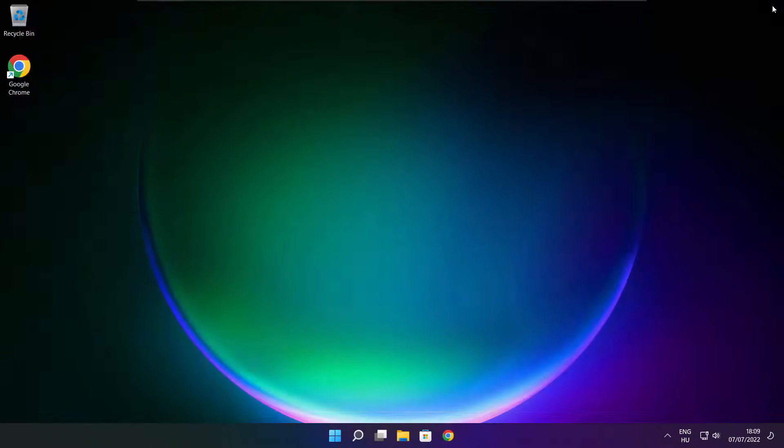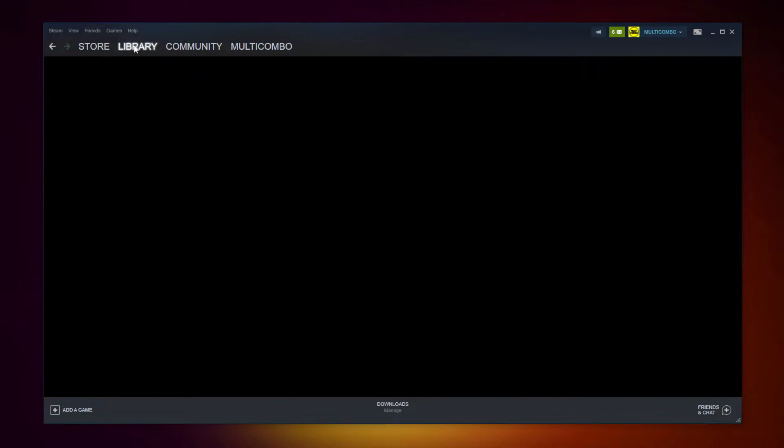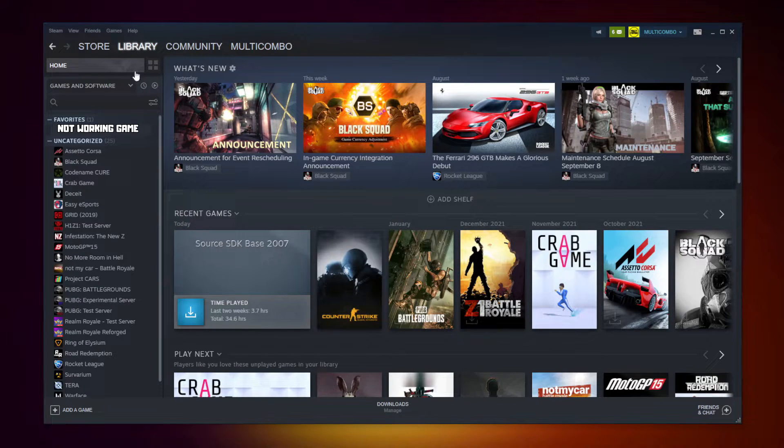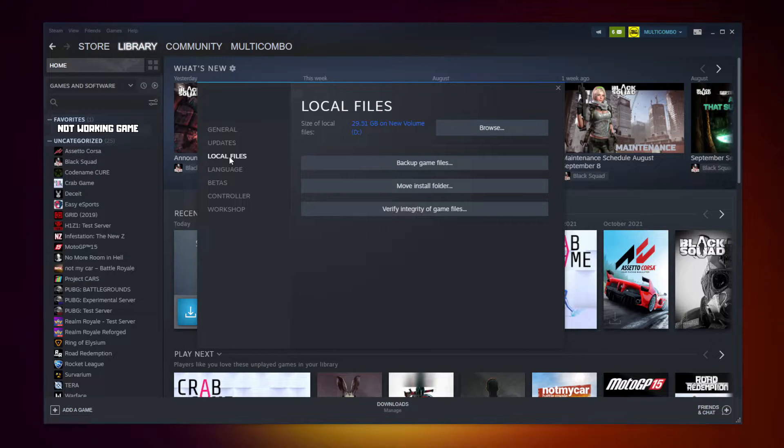Close window. Open Steam. Go to the library. Right click your not working game. Click properties. Click local files. Click verify integrity of game files. Wait. After completed, click browse.